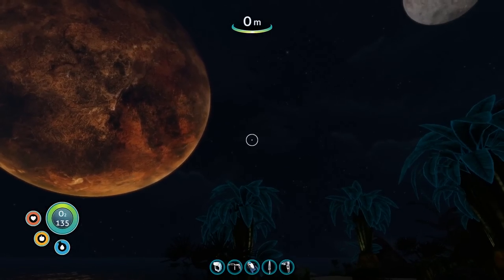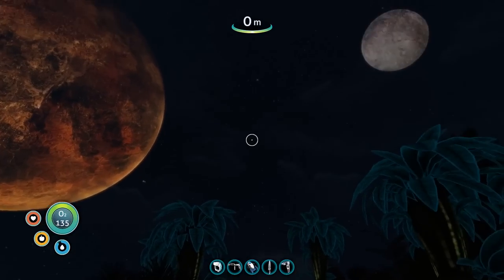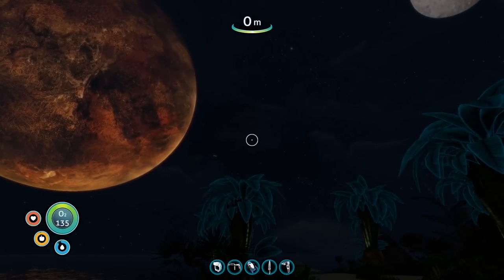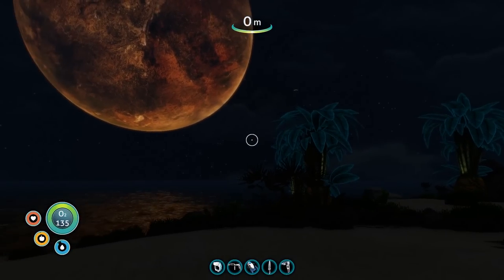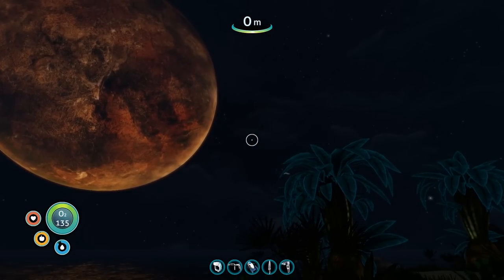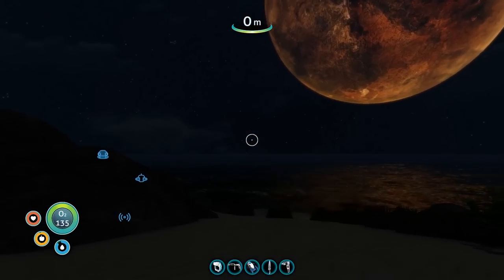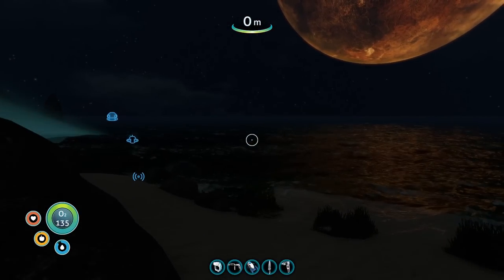Hey everyone, Johnny Boy here, and welcome back to the Subnautica Beginner's Guide. In today's episode, we're going to be going over the ins and outs of base building. This means thinking about the ideal base location, setting up your base so it's functional, making a good replenishable power source, as well as making your very own garden — both indoor and out. So with all that settled, let's get started.